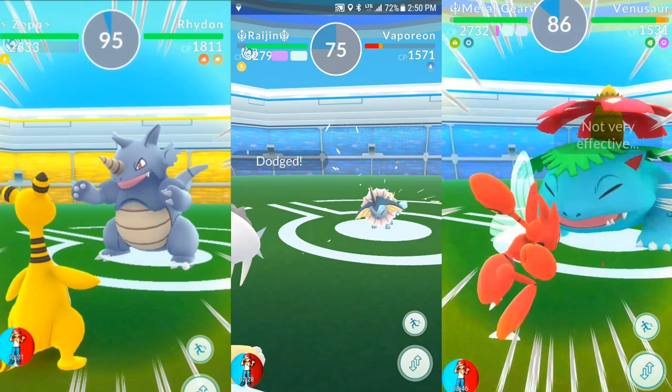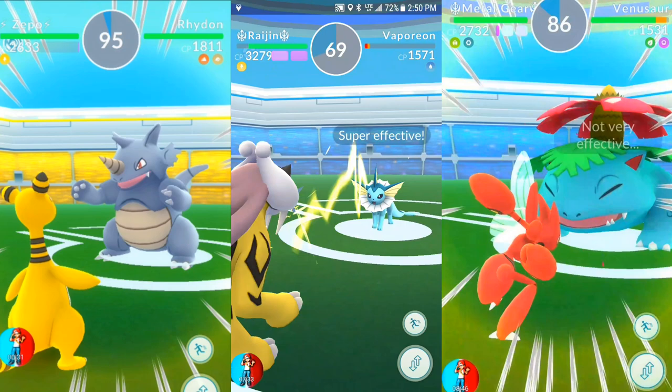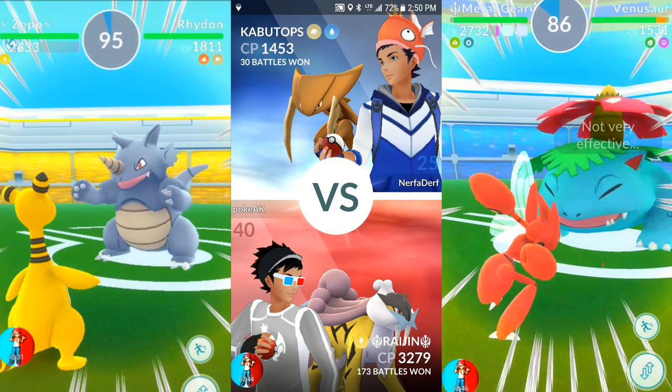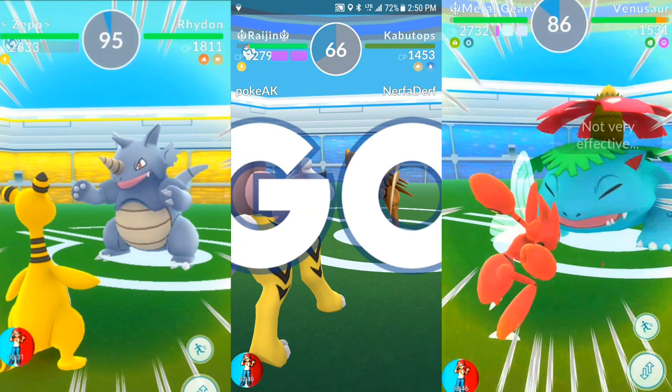Aqua Tail is kind of an annoying one because Vaporeon can stack it up three times and then use them all in a row — you have to dodge three of those. It's not a big deal unless it's a raid Vaporeon, then it's annoying. In a gym it's a cakewalk — you dodge, it comes again, and you dodge again.